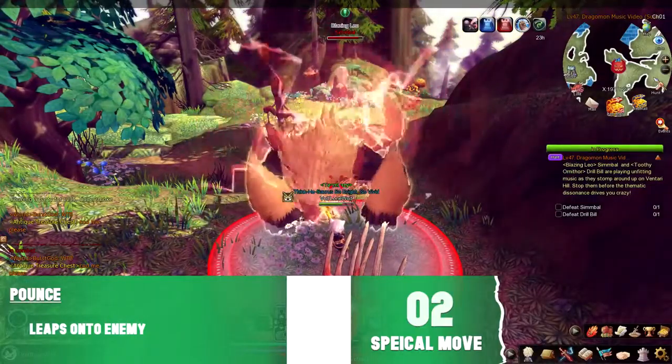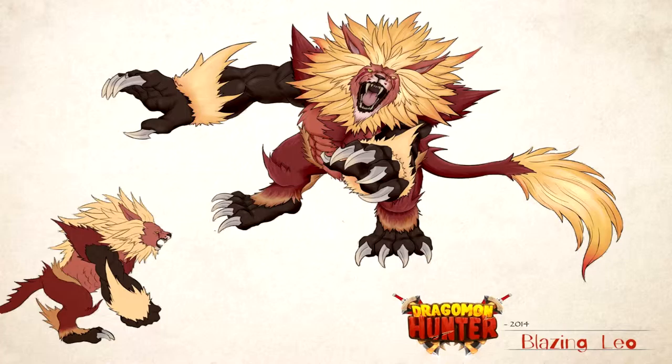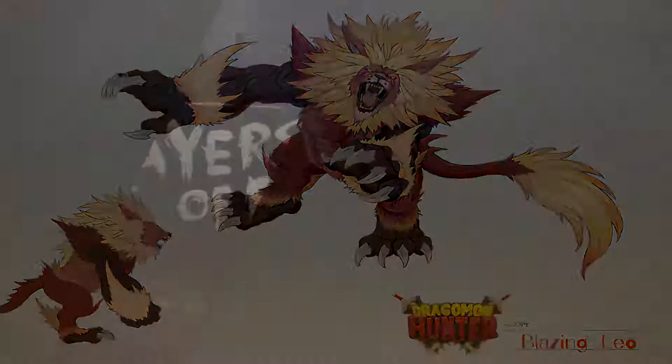Symbol's first attack has him leap into the air, then does a ground smash. Symbol's second attack has him leap onto his opponent.